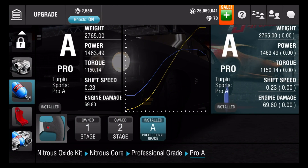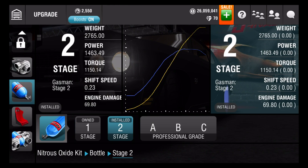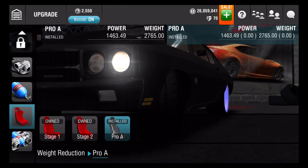And then we got the nitrous: the nitrous core is professional grade A, and the bottle is stage two. And last but not least, the weight reduction is pro A.